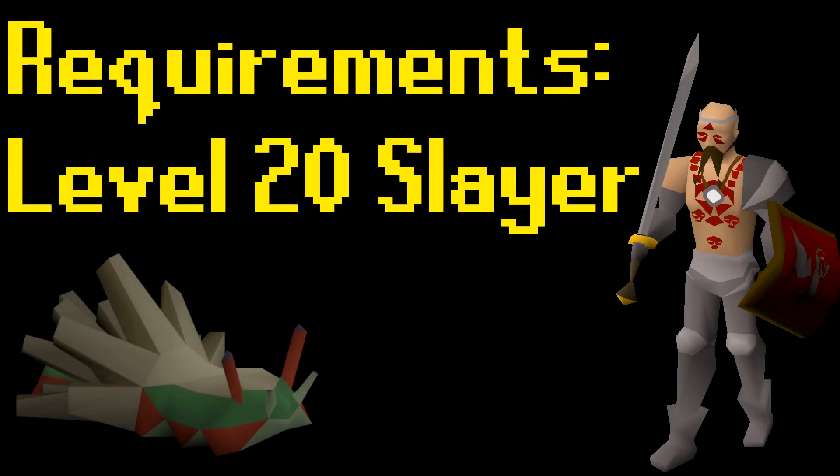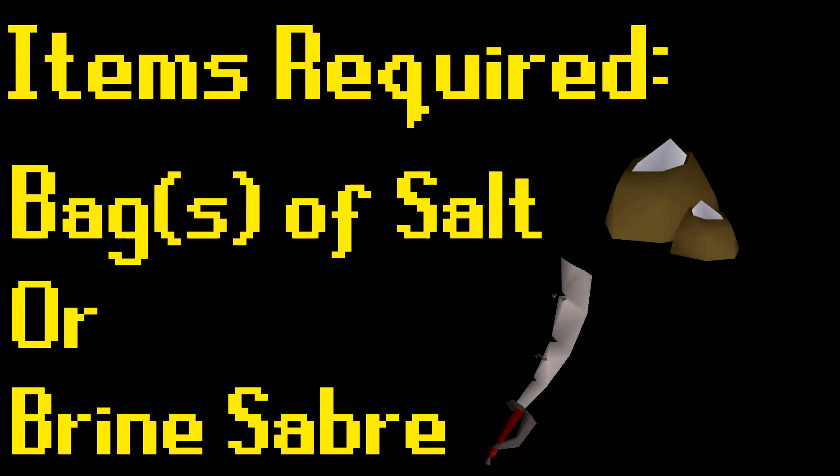To slay rock slugs you will need at least level 20 in the slayer skill. As far as required items go, you will need to bring some bags of salt or a brine saber. Bags of salt can be purchased from any slayer master.